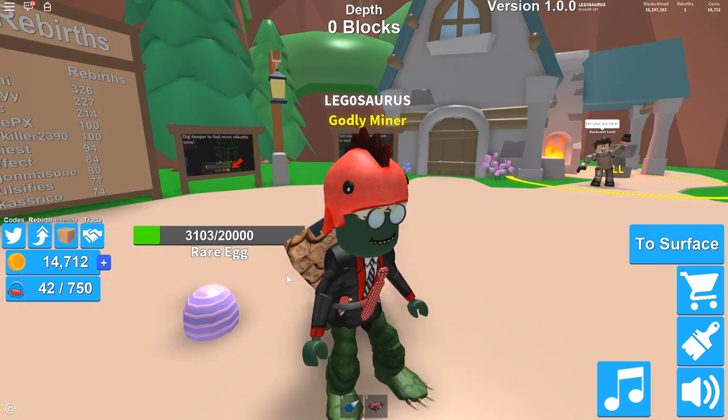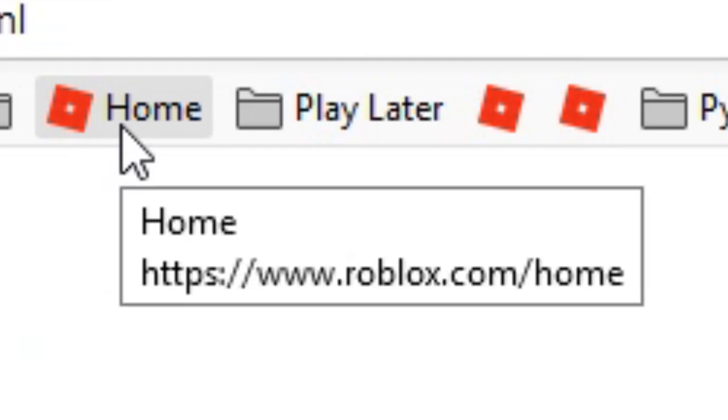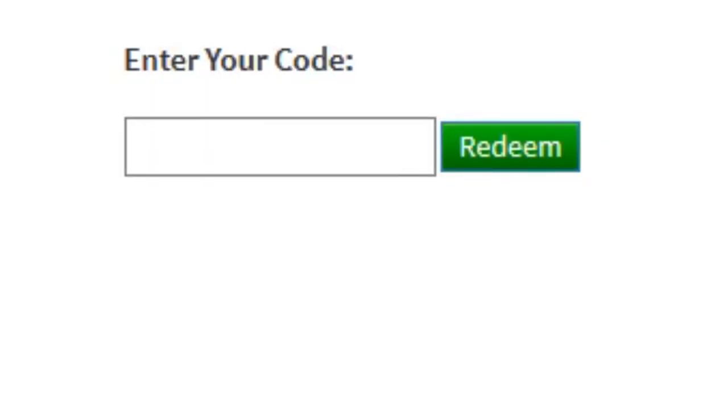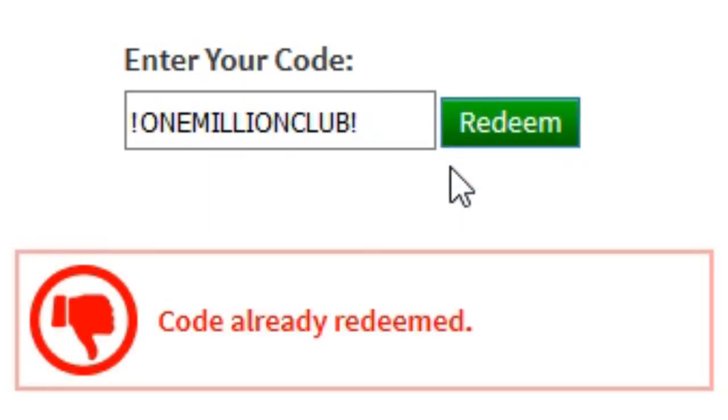First, of course, you go to the Roblox site, then you go to Roblox List Promo Codes — it already says it right there. If you don't know the link, I'll put it in the description. Then you put in '!1millionclub!' with an exclamation mark before and after it, click Redeem, and you will get a free hat.